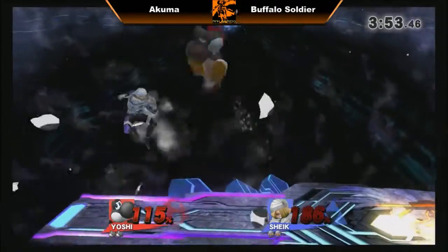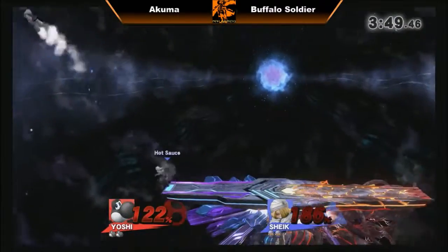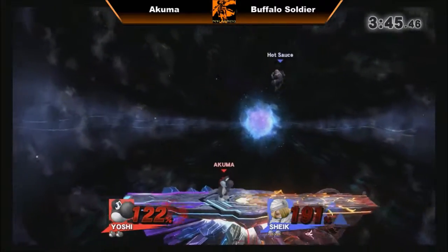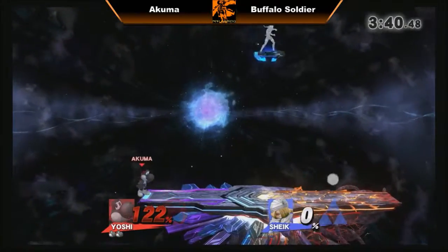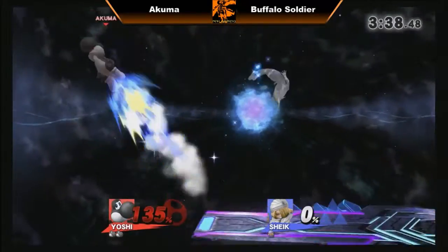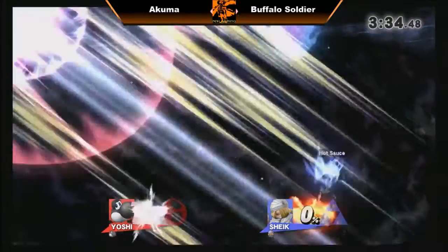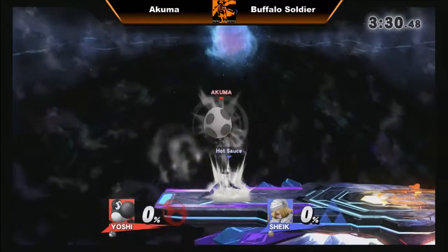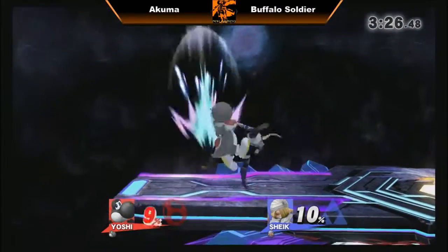Nice bouncing fish on the crouch there for Akuma. Yoshi having a very low profile hitbox. Akuma trying to guess when Buffalo Soldier would come out of the egg — incorrect guess. Just jumping around the shield, not doing anything, waiting for Buffalo Soldier to release the shield. Does get a dash attack which kills. But Buffalo Soldier returns the favor with a down B, so now both players are even on stock — it's anyone's game.